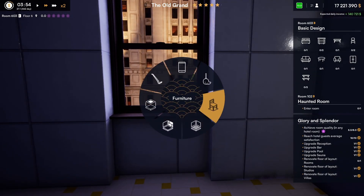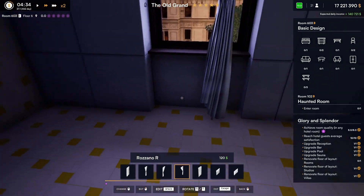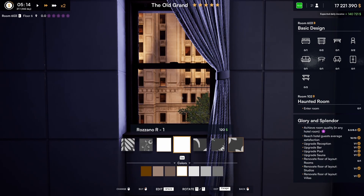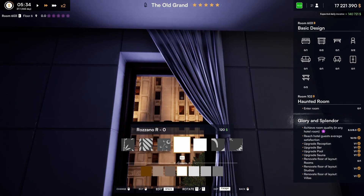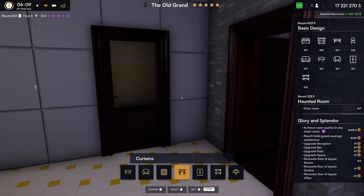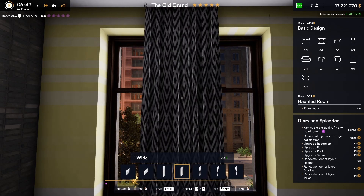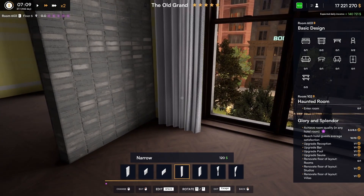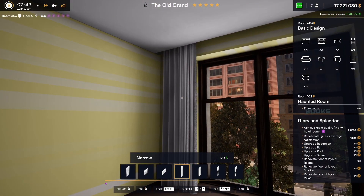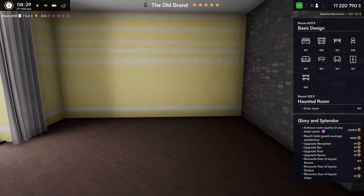And now we can do some furnishings. First thing I want to do is put a curtain in here. Where are the curtains? There we go. It's very shiny, but better. We've got a curtain in there. I'm thinking white curtains. I like my white curtains, sorry guys.